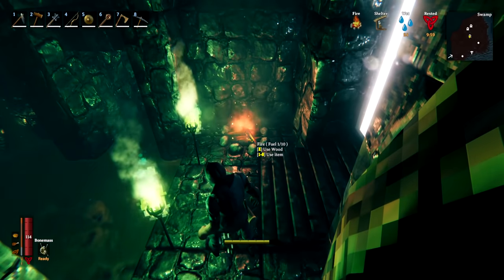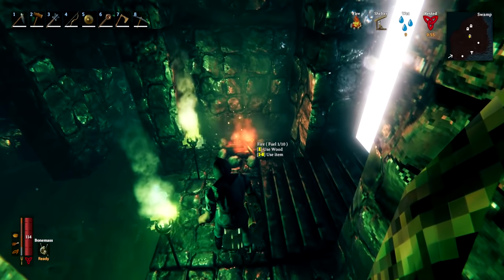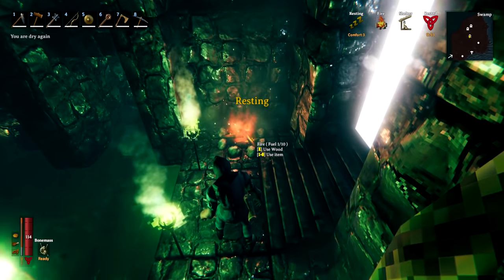Whilst in a swamp you can also place down a fire inside a crypt. Once again you are sheltered, you are drying off, and you are able to get the rested buff from in there as well.